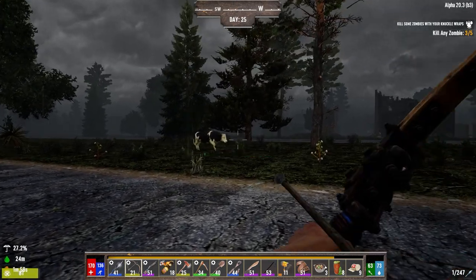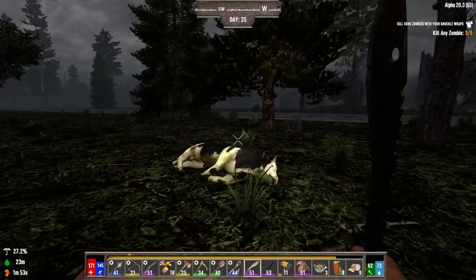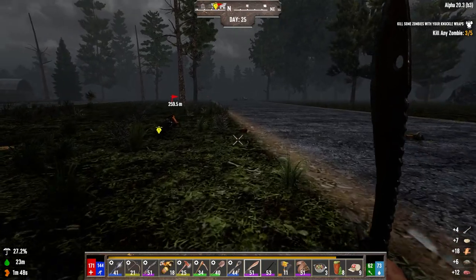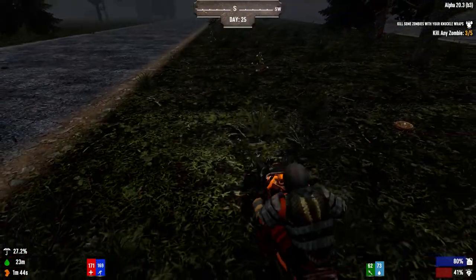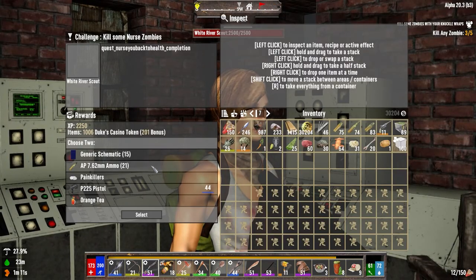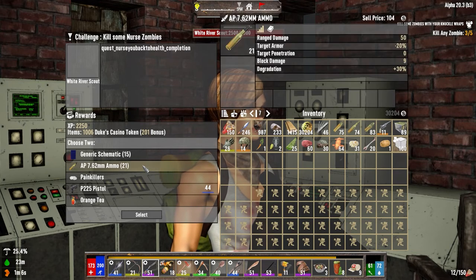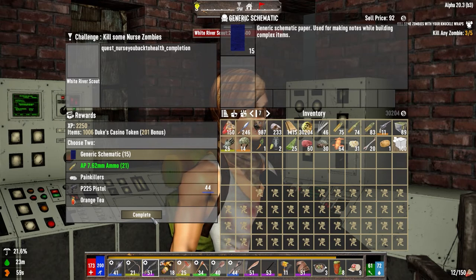All right, we want this cow. One shot at it — nice. 12 meat for a whole cow? Well, whatever. Let's go back and see if we're going to get some ammo off the White River Trader. AP 762 or P225 — let's take you. P225 could give us some money, but they don't have anything they want to buy anyway.